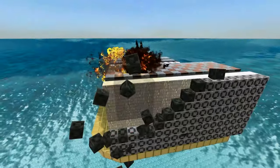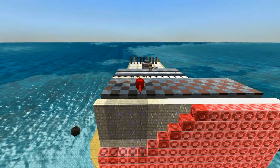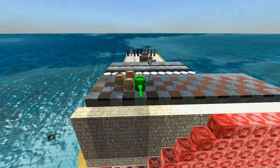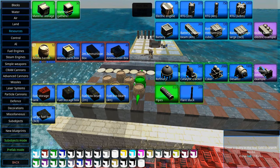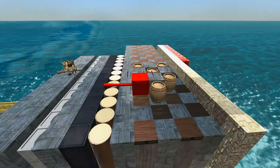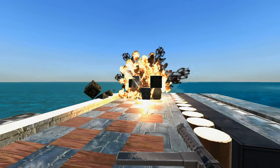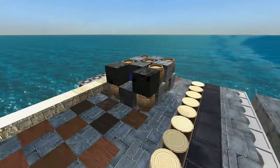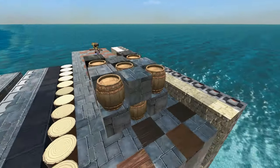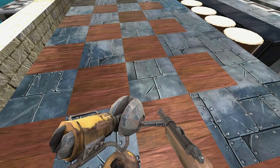Ammo barrels are very explosive and very dangerous. When placed together they chain react and explode each other. We need a method to prevent chain reactions. The way I like to do it is to place metal and ammo blocks in a checkerboard pattern — when you do this they will not chain react anymore, and only one ammo barrel gets destroyed. If you want to be a bit safer you can use heavy armor for this, or even better, just space them out enough so they will not chain react.